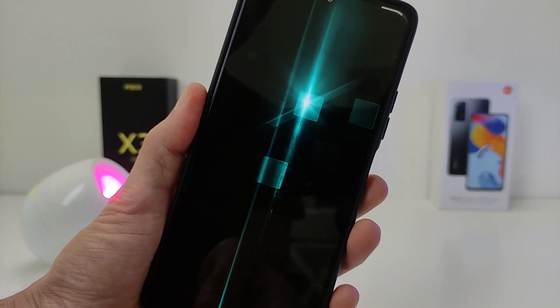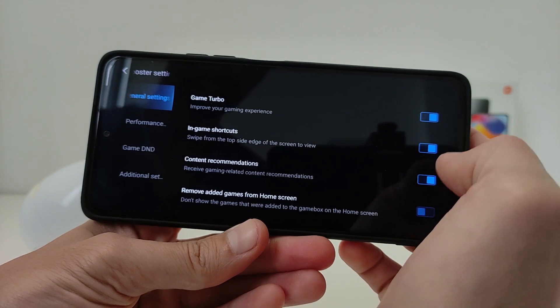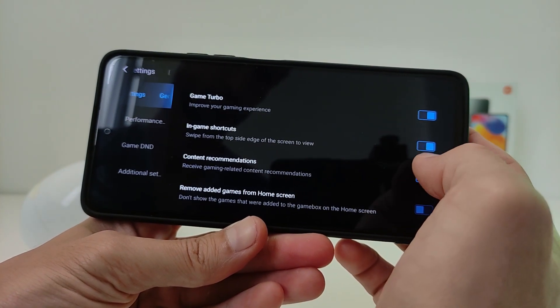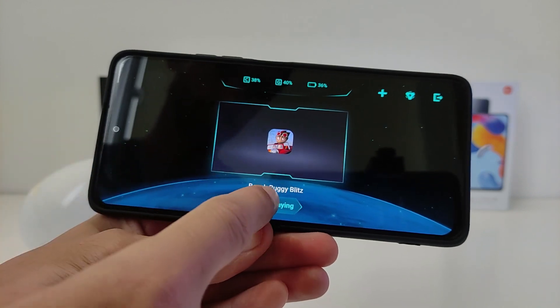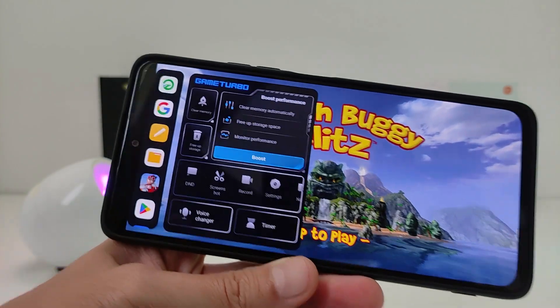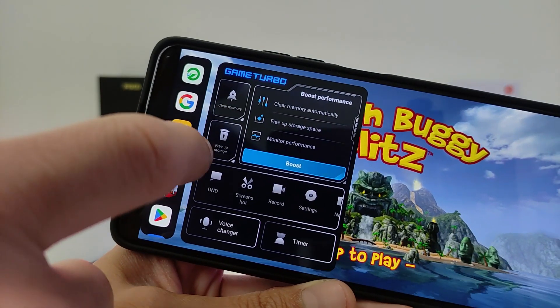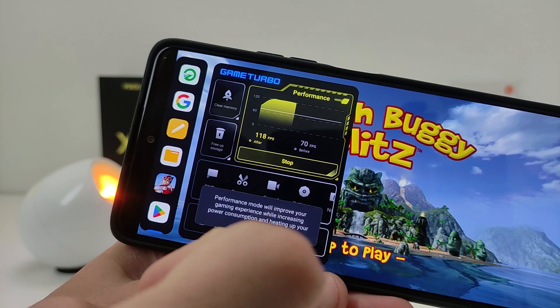Run the app to see the new design interface. Click Settings, then the in-game shortcut function. Go back and start a game — you'll see the new function to boost performance, clear memory automatically, free app storage, and monitor performance. You can set performance to Standard or enable Maximum Performance.